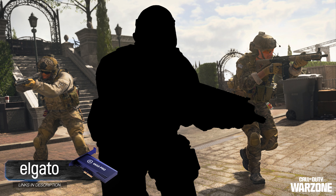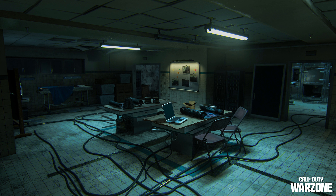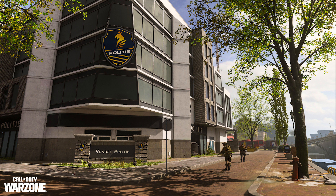Next is the Market, which features a billiards hall and a bar converted from a medieval outbuilding. It overlooks a heavily damaged Vondel market which provides little cover, so operators should move quickly through this exposed location. I like the vibes — it's a chill, more nuanced area with multiple floors you can take advantage of to get the drop on enemies not paying attention.